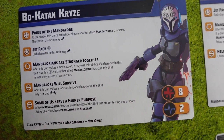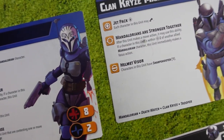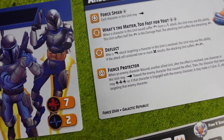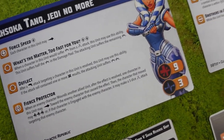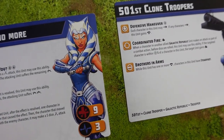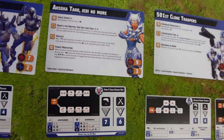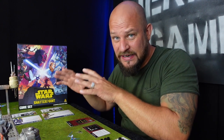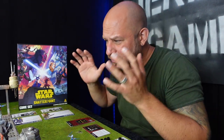Besides movement and attack, your characters have various abilities on their cards. Some activate at the start of your turn before activation, some are used during activation, and others activate at the end. These abilities are quite handy in battle, and it's worth getting to know them before playing — when to use them and how to incorporate them into your tactics to win objectives.